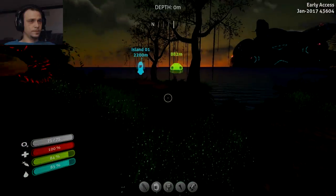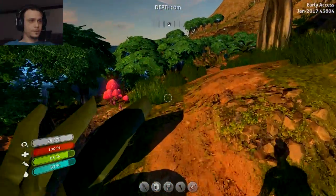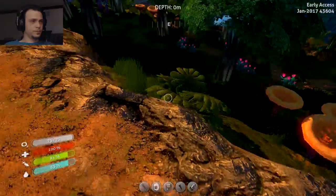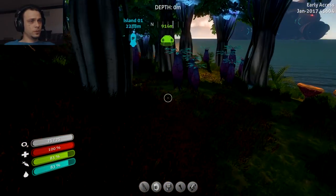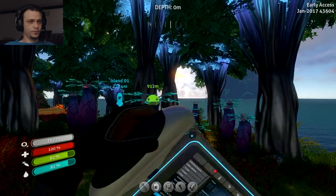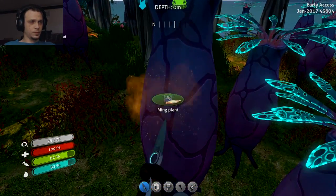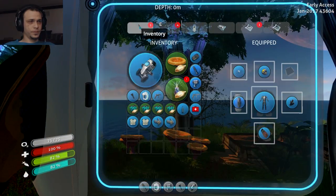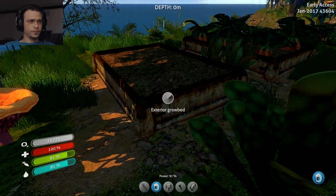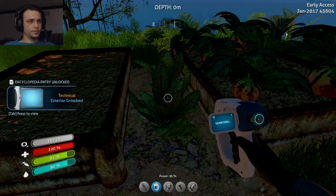Let's go this way. What is that? That looks like a thing. Okay, first - ming plant. That doesn't do anything besides take up a ridiculous amount of inventory space. Why? Exterior grow bed - that answers that question before I can ask it. New blueprint acquired!